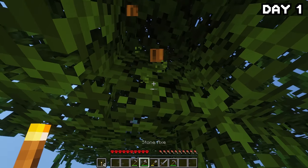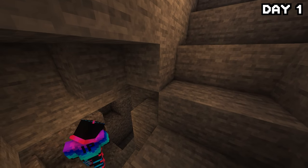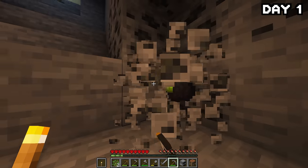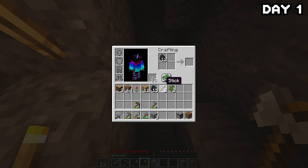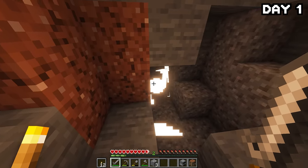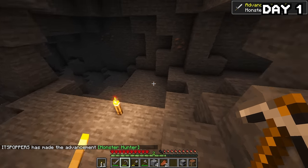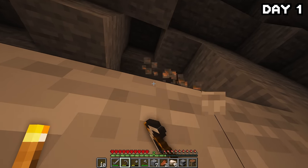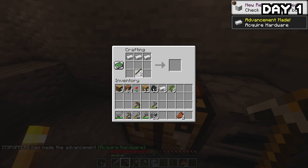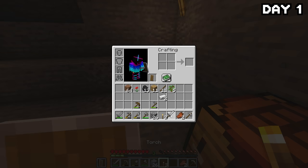The thunderstorm wasn't letting up, so I decided to head down into the ominous cave to avoid the rain and possibly find some good loot. As soon as I entered, there was coal just waiting for me. I made more torches and traversed deeper, where I met an extremely trigger-happy creeper that blew up on me, then dealt with his zombie friend. Heading deeper, I found quite a lot of iron, grabbed some, and headed back up. I made a little base, smelted the iron, and crafted a pick, a sword, and a shield — because shield beats everything in this game.